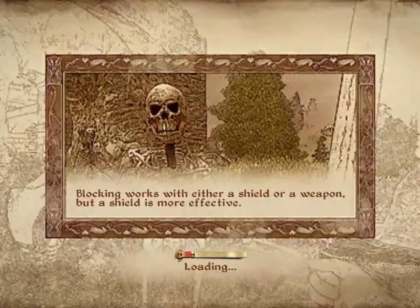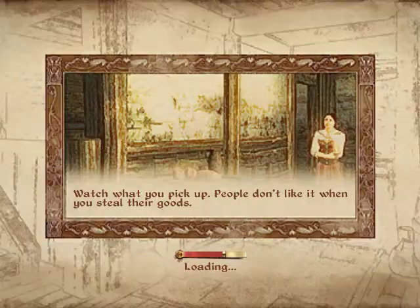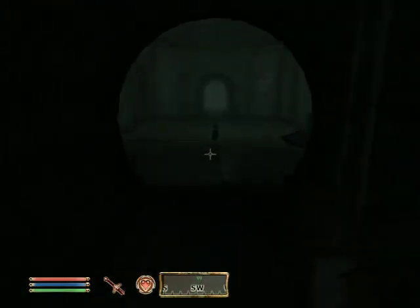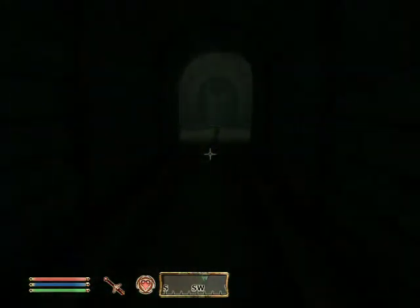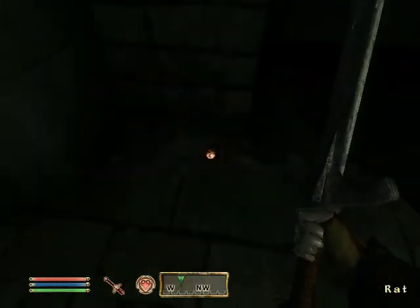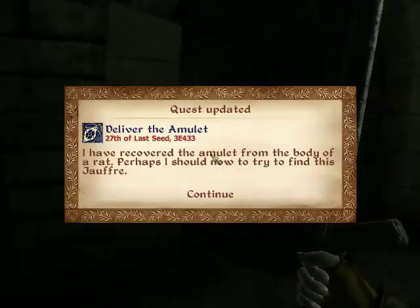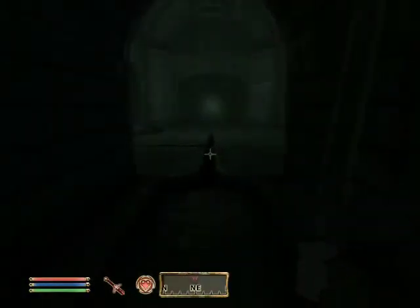I don't know why my character moves like ten times faster than it should, but I'm not using any console commands or mods at all. Now it goes perfectly slow, I guess. That guy gets the Amulet of Kings off this rat, which I don't really get — but it says it in the quest if you paused and read it.